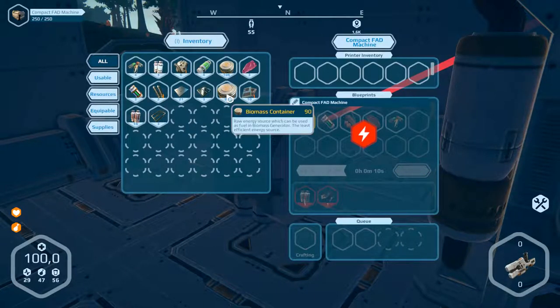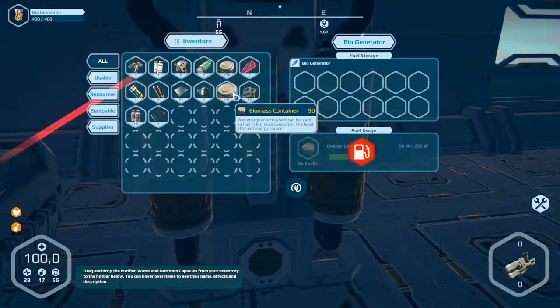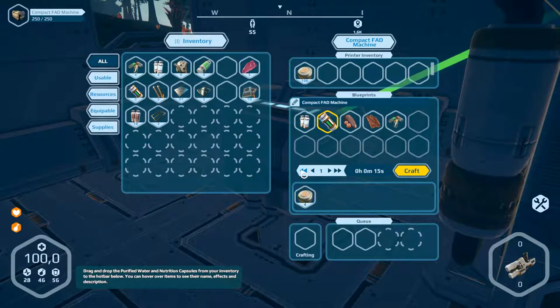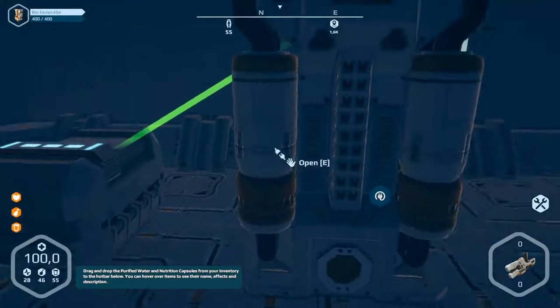We need now... printer inventory. That's wrong. Here it is right. And now we've got energy. We've got the fat machine and it's possible to run it. Shift. Control. It doesn't work. 20 of them, craft them. It's running. Exit.